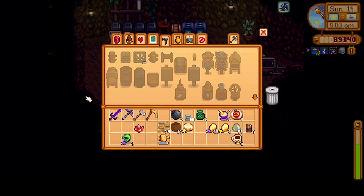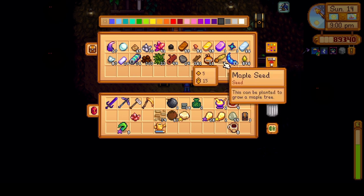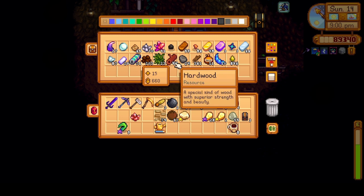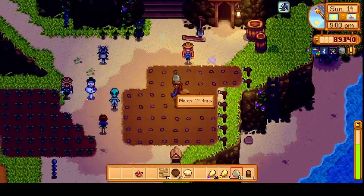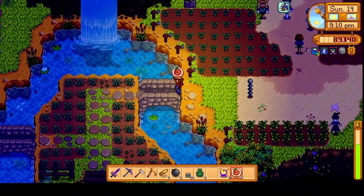I want to go ahead and finish cleaning up on the farm. Maybe I can finish up my tree farm. Do I have any more seeds? We got three maple. And I'm still in need of some hardwood to make my ostrich incubator. So maybe we'll head out and try to find some more wood down in Cindersap.